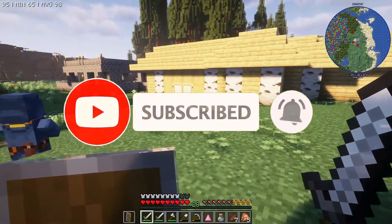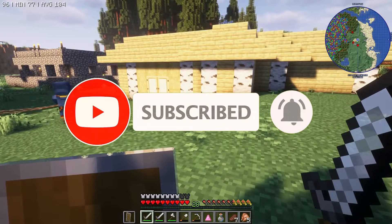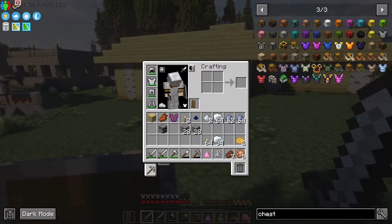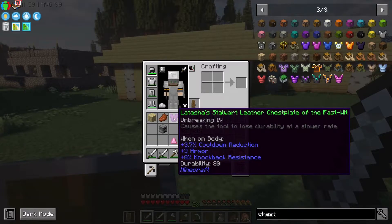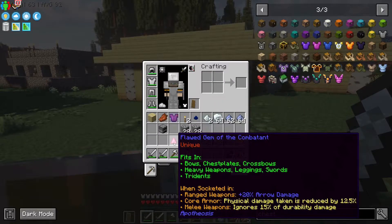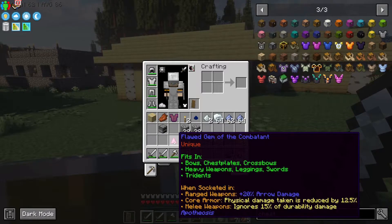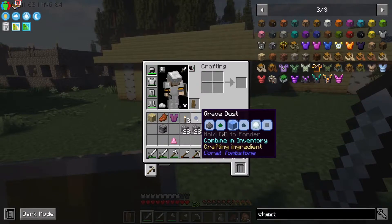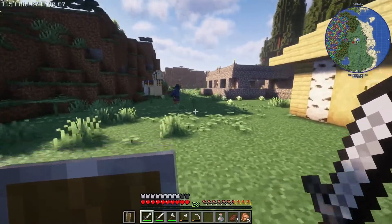That was really weird right there, guys — I don't know why OBS glitched. But we beat our first little boss thing. It was one of the Apotheosis little green-level bosses. We got this item right here — it has Unbreaking IV, plus three armor, plus six armor. So it's not that great, but it's not too bad actually.